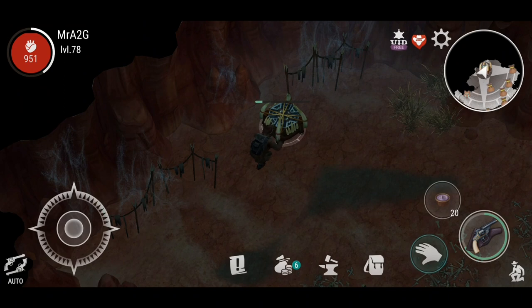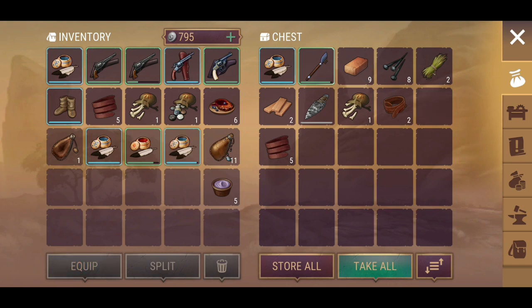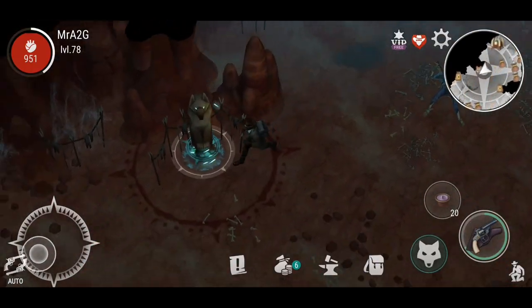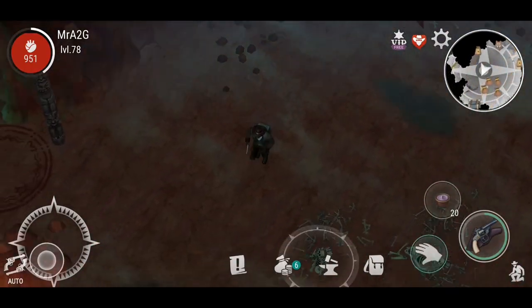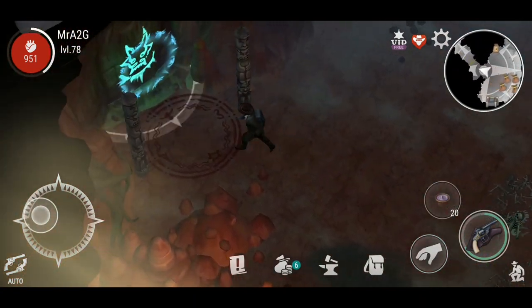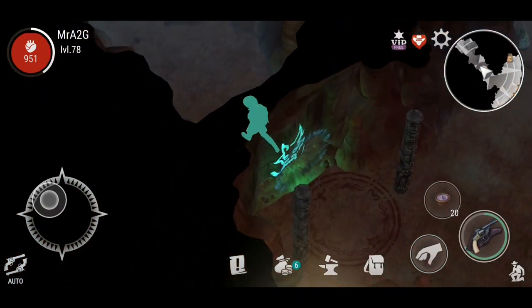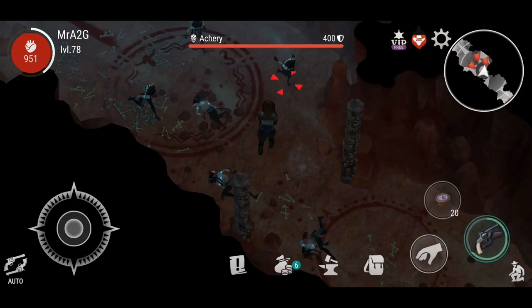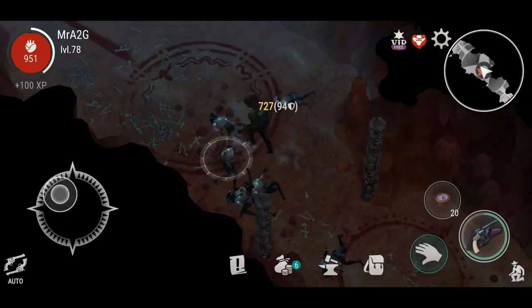Let's see what's in this one — all the fancy schmancy chests — I'll quickly open these up because they have some pretty okay loot. Not wasting time with this, just want to crank it out. We should be close to the boss room. At least the aceries are going down easy, which is always a good thing.